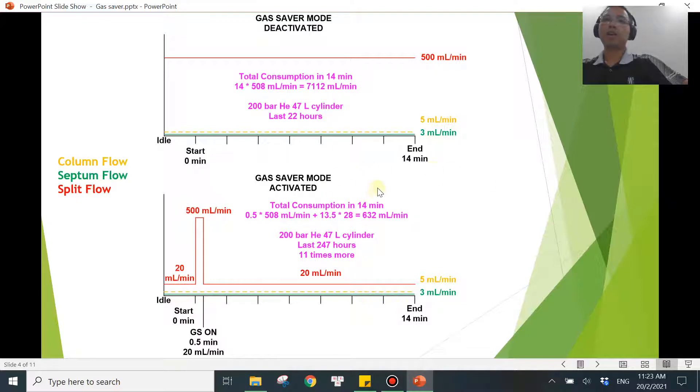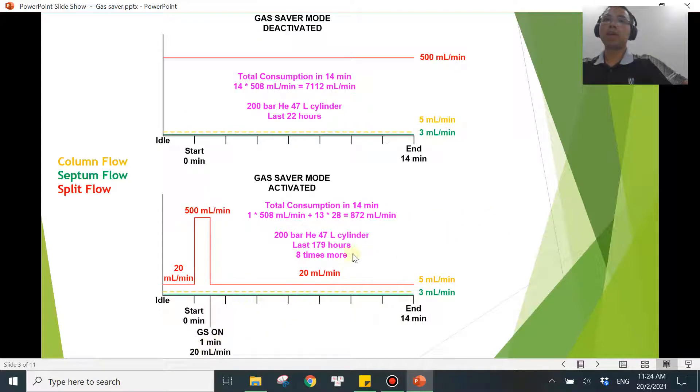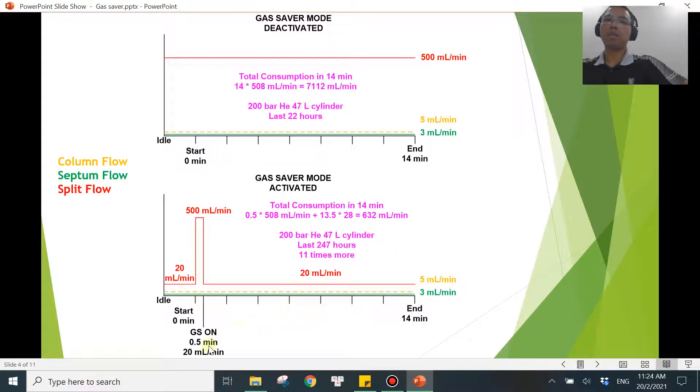Here's another scenario. If you turn on the gas saver mode at 0.1 minute, doing the same calculation, you'll find you save 11 times more compared to having no gas saver mode. The one-minute setting gave 8 times more, but at 0.5 minutes that becomes 11 times more — saving 3 times more than the one-minute case. That is huge.